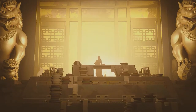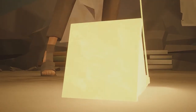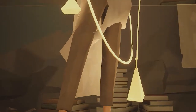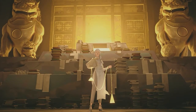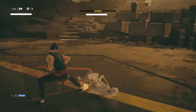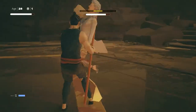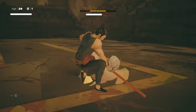Hey everyone, welcome to my guide for Xing Fen, the CEO, the boss of the fourth stage of Sifu. Now she's a weird one — a lot of people seem to find her a lot easier than the bosses they've encountered on the way up to here, but it's still quite a tricky fight to do well. Just a quick note: this guide is only going to use basic attacks, no unlocks or upgrades of any kind, just so no matter what moves you've got, you'll be able to apply the strategies I show you.